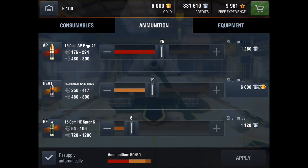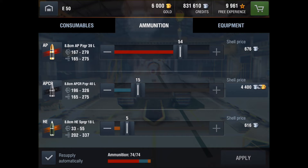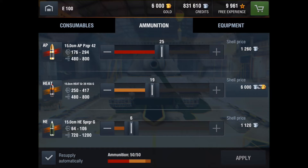Right here we have HEAT, or High Explosive Anti-Tank. This is another premium ammo — AP costs 1,260 credits, and a HEAT shell for the E100 costs 6,000 credits, so HEAT shells are very expensive. Going back to the E50, APCR costs 4,400 compared to 676 for normal ammo. The premium ammo, which is usually the one in the middle, costs the most. HE usually costs a little bit less, but it's marginal — about 100 credits. The credit differential between AP and HE is usually really minimal.